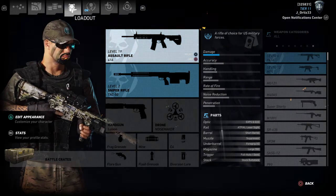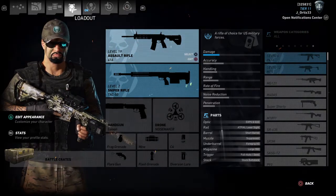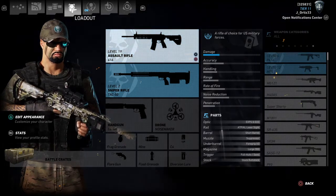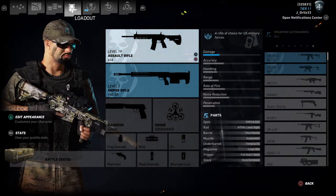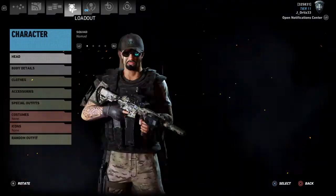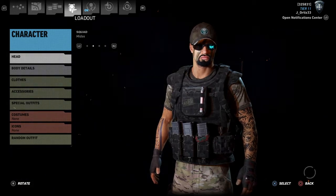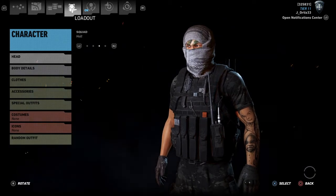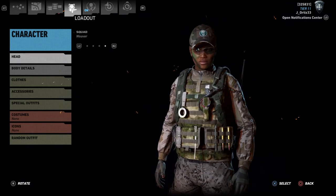What is up everyone, Jay Ortiz here. Today I'm bringing you a different kind of video — I want to show you how to make Alicia Diaz from Ghost Recon 2 and Ghost Recon 2 Summit Strike. When you go to your loadout, go to your squad, and choose whoever you want to pick. I'm going to go with Weaver.